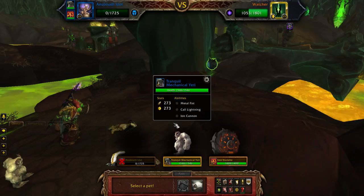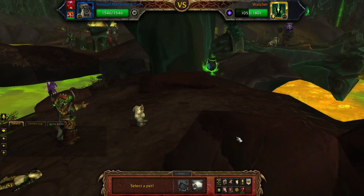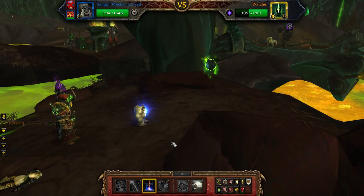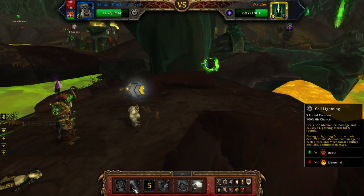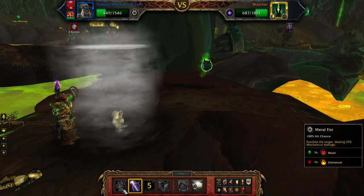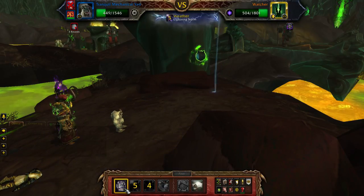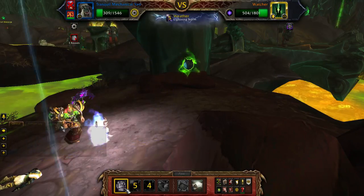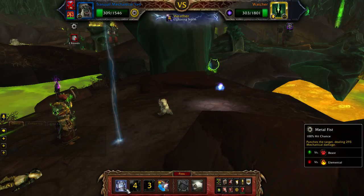He's going to knock me out — here it comes. Four thousand! Okay, so now we've got to lay down some damage on him. We'll take out the Yeti right off the bat while he's recovering. There we go, I've got two rounds. This is going to be close — I think the Iron Starlet might do it though.